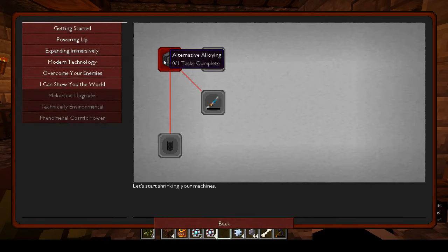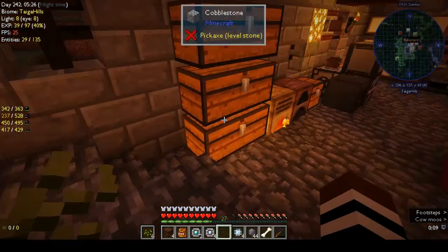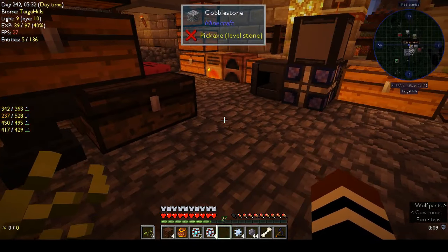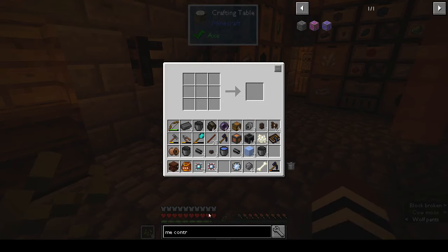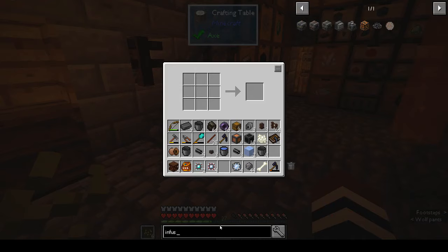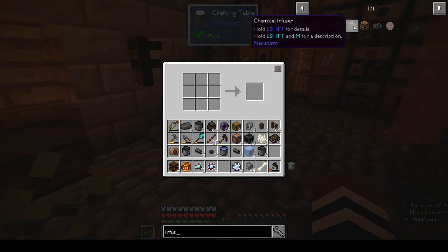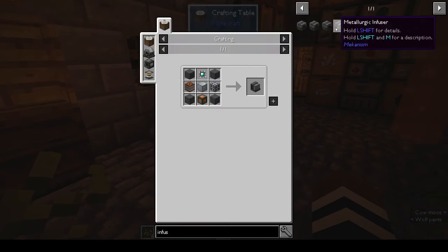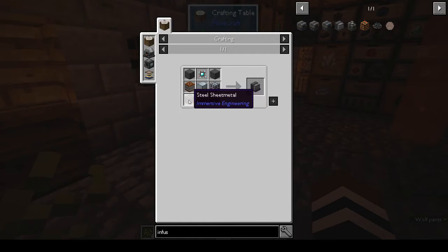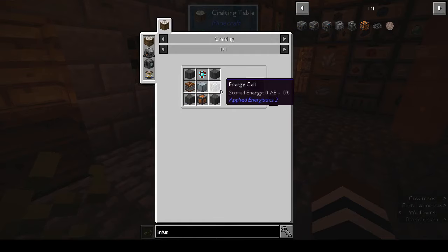Okay, we can try making it — we want a metallurgic infuser. Crafting table. The recipe is: steel sheet metal, engineering processor, steel sheet metal, energy cell, osmium block, generator block, generator block. So we need four steel sheet metal.